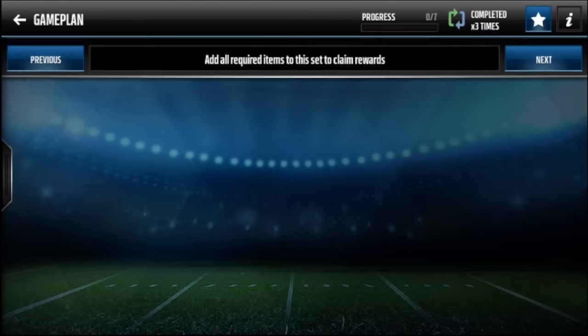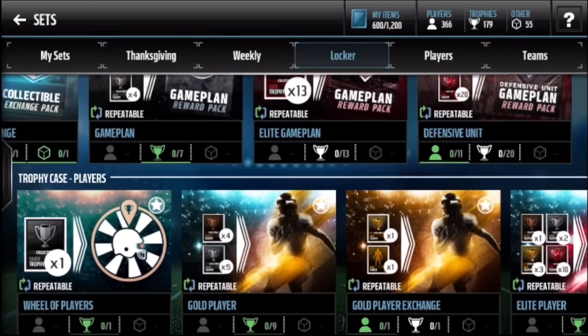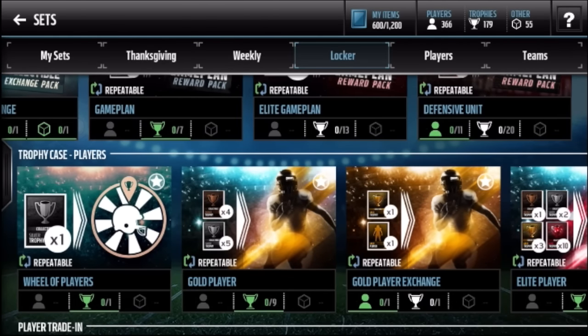Game plan sets - done it three times, I don't recommend that. League game plan - trophies are around 24-25K right now, don't recommend that either. Defensive units are a high-risk, high-reward set - 11 elite players is just a ton of coins, same with 20 elite trophies. I don't recommend doing those unless you want to go all in and try to make some coins by pulling a really rare card.